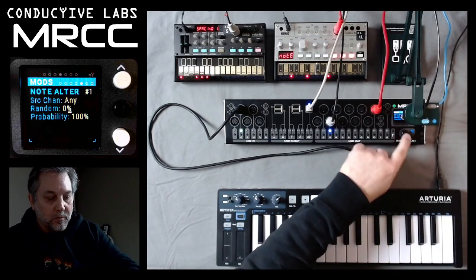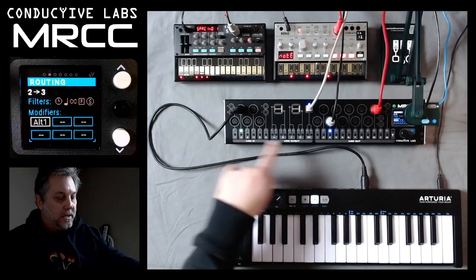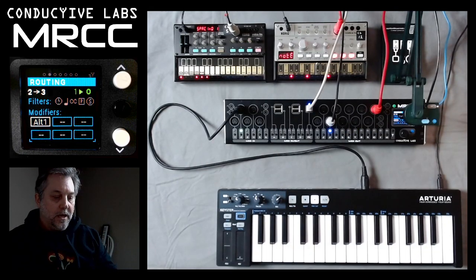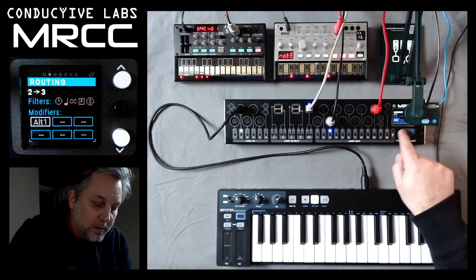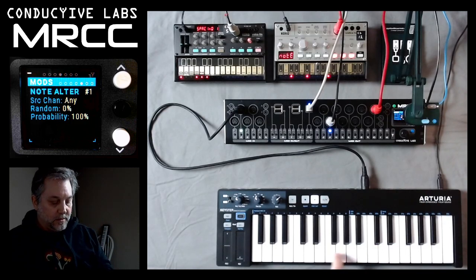So we can go ahead and look at our routings. We have the keystep going into port 2, and we've mapped it, routed it to port 3, which is the Volca FM. And we've loaded in the modifiers — Note Alter 1. So let's go ahead and just play, and everything sounds right.